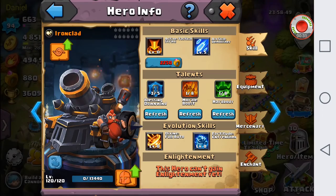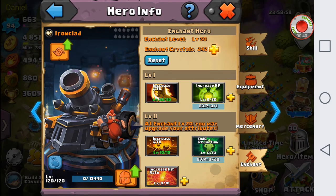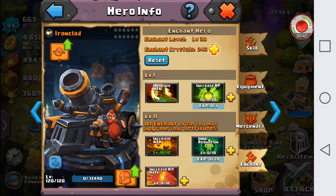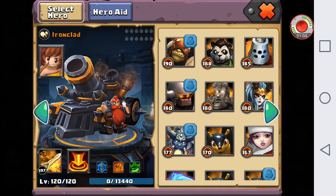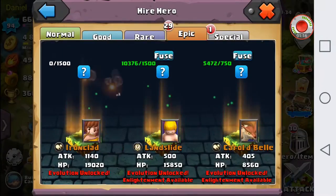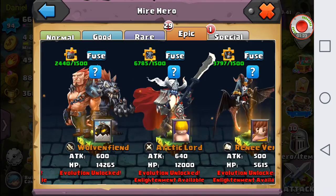I also have some random talents here — attack ray, attack hero, and a little bit of extra HP. Right now I'm going to go ahead and show his mercenaries, which are at a pretty decent level, and show his enchant, which I've tried to raise up quite a bit. Right now I do have 242 enchant crystals. I'm deciding whether I should put those on Wolfenfiend or on Ironclad. When I do an attack I have a plus three gold Tyrant's Brand on him, so I don't have any sort of weak equipment — keep that in mind.